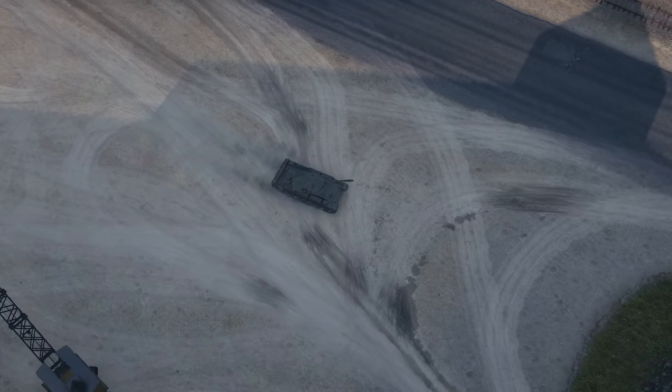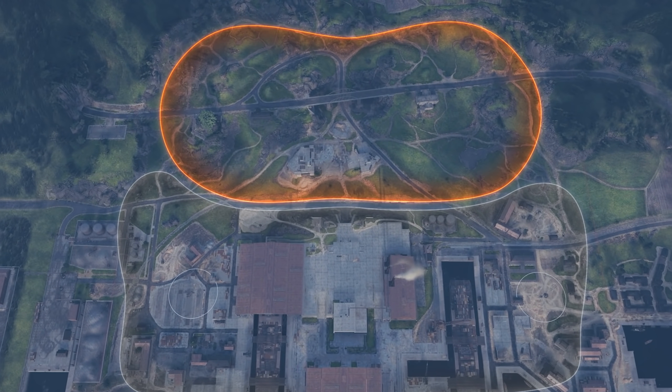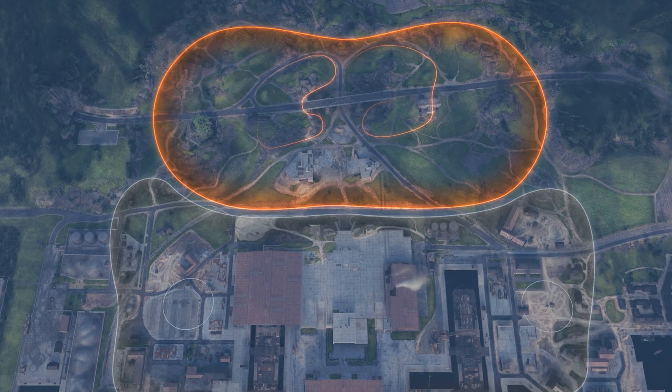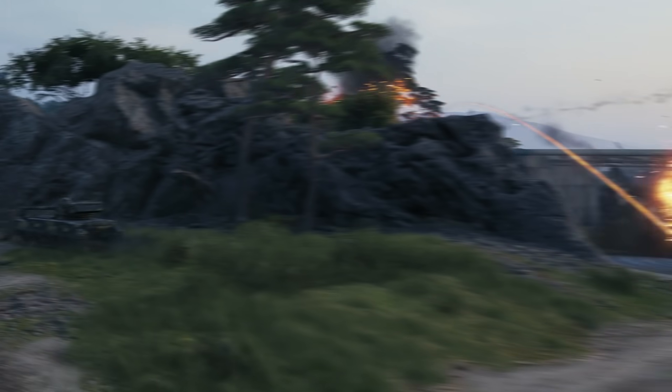If you look at the map from a player's perspective, you can divide it into several parts. The green area is where most vegetation is located. There are hills and a bridge connecting the east and west of the map. These combat areas will perfectly suit skirmishes between quick and maneuverable vehicles, which use terrain folds as cover.